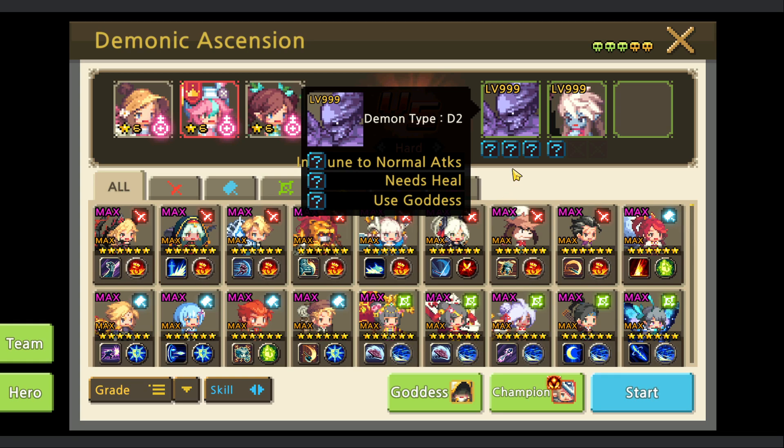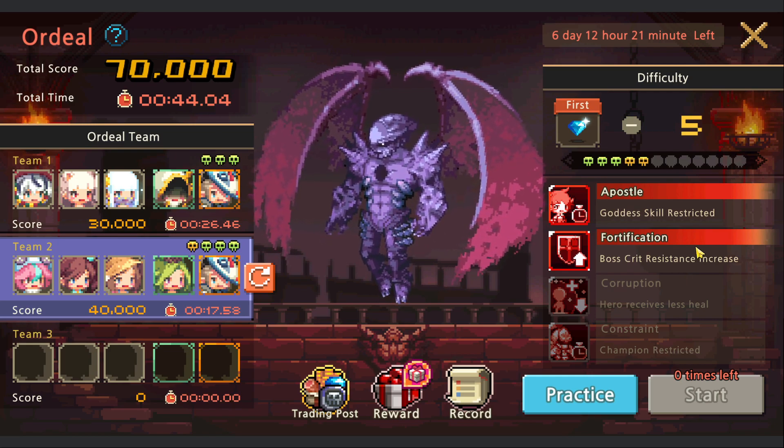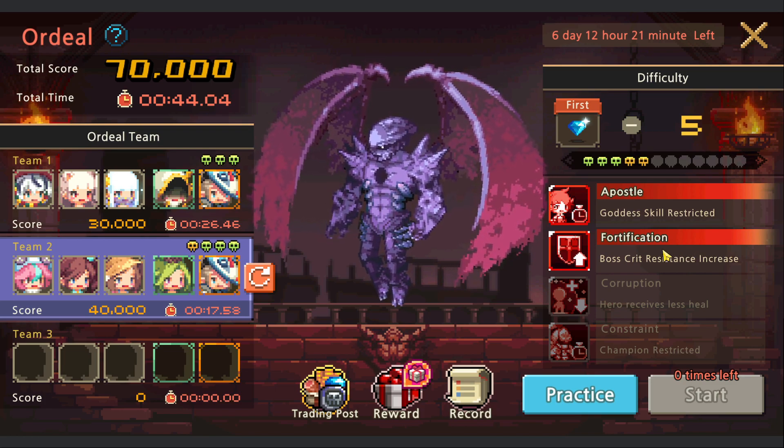Demon D has a shield which ignores all kinds of damage. When we heal ourselves, that's the only way to attack - it's based on our amount of healing. Heal 50,000 and you deal 50,000 damage. Later on, the fortification boss creates a resistance increase which makes it hard to deal critical damage - around 70% critical resistance.